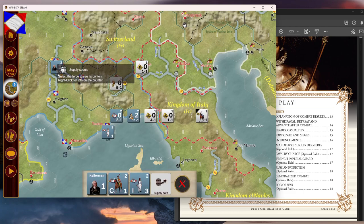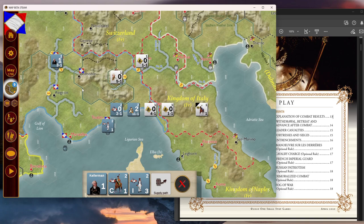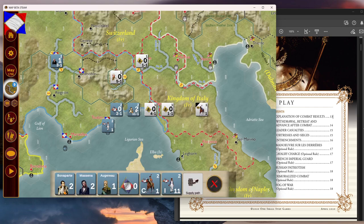Three infantry, one cavalry — the numbers show the leadership value and morale. So that smaller force is not strong enough to take the main Austrian stack on, but it could help when the time comes. Then we have these forces back here. You can always check your supply path — it's got to be within three movement points of a supply source. They use barrels, which are pretty much in cities, to mark supply.